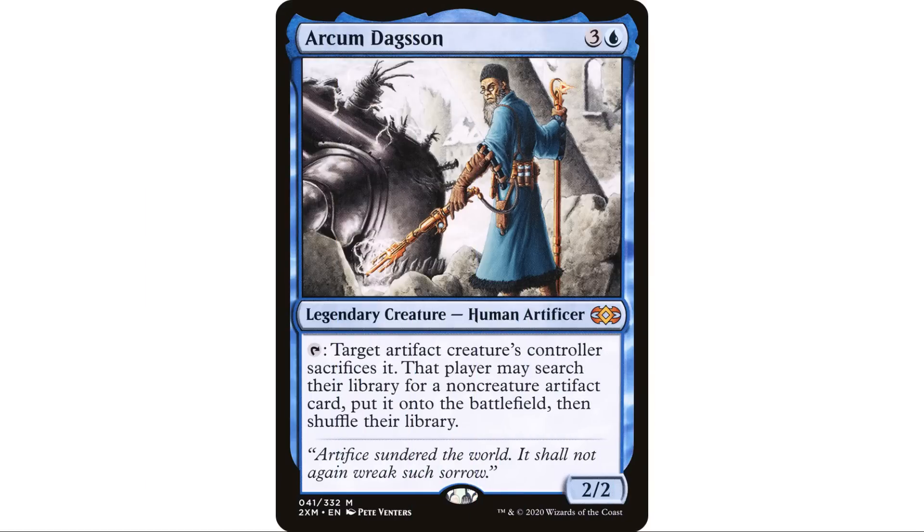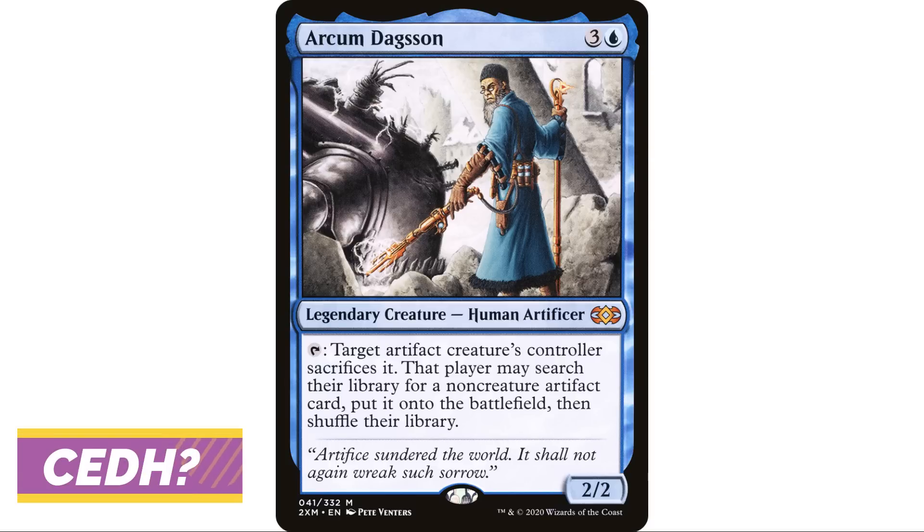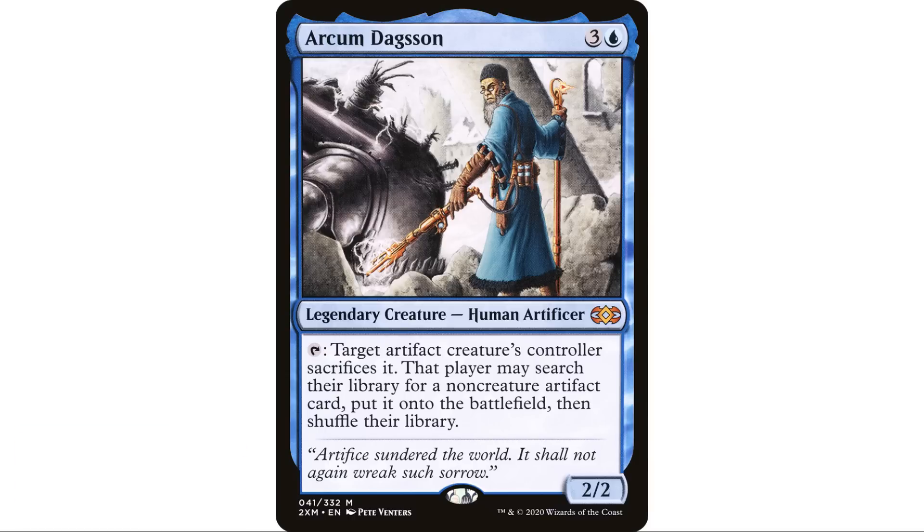I thought the best commander for this was Arcum Dagsson because he searches your library for non-creature artifacts. I should note that Arcum Dagsson for a long time was a cEDH commander where you'd tutor for combo pieces. However, nobody's really seen an Arcum Dagsson in a game for a while, so I think you'll be okay showing up to a random table. You're not doing anything ridiculous, so you won't become a target — and obviously in your own playgroup you'll be perfectly fine.